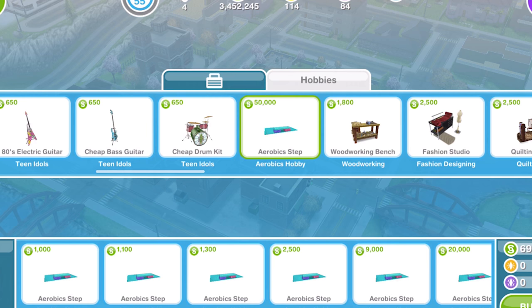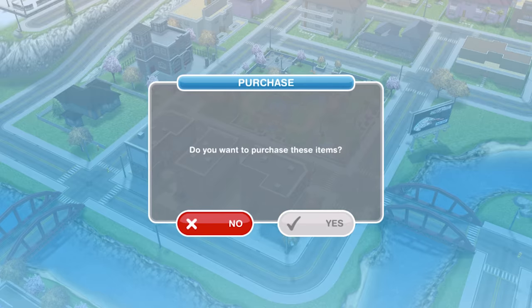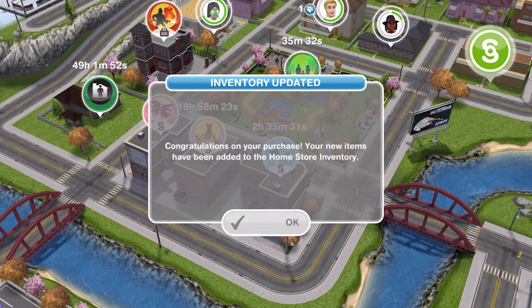There are 8 steps available to buy with Simoleons. Once you get to 8 they're going to cost you SP to buy them, so I would recommend just buying up to 8 unless you have a lot of SP to spare. So I'm going to go ahead and buy 8 of those, and then they go into your inventory.